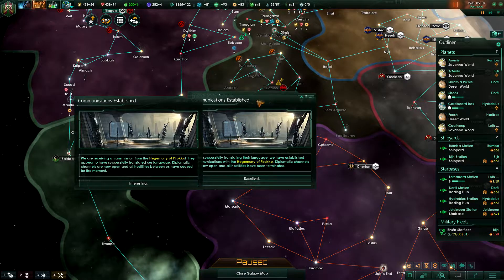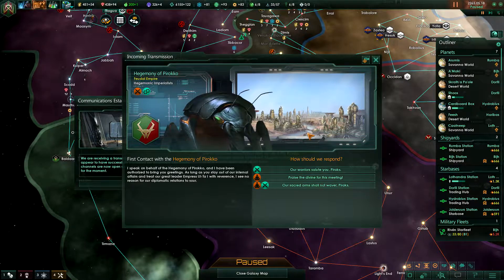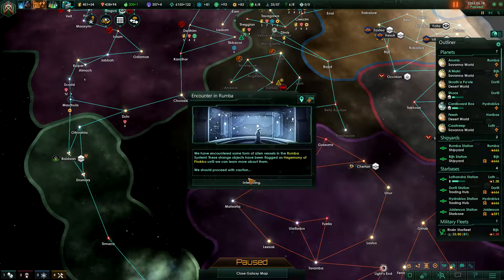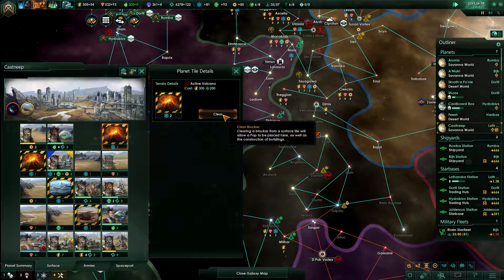Wait and see — they probably have big noses. They appear to have successfully translated our language. Diplomatic channels are now open and all hostilities between us have ceased. No, they don't have noses at all! I speak on behalf of the hegemony of Piraco — as long as you stay out of our internal affairs and treat Empress Uta with reverence, I see no reason for our diplomatic relations to sour. They are fanatic militarist and materialist, so our warriors salute you. They have high strange voices because they are insects — that was my logic and I'm sticking with it!